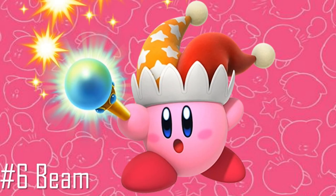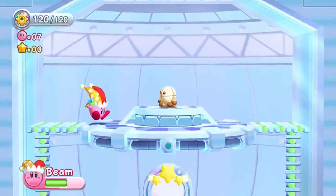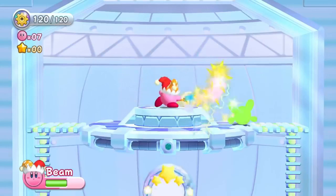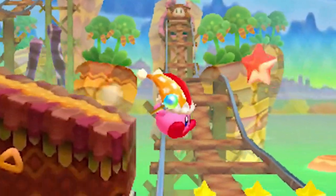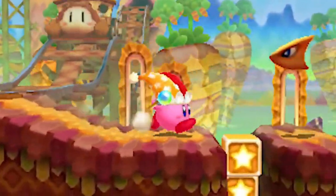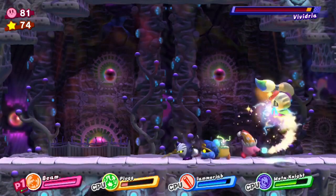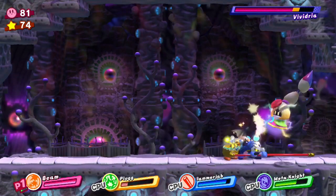Beam. From the get-go, Beam was one of the copy abilities that resonated with me the most, due to a combination of its concept — being able to shoot fricking laser beams at people — and its appearance, because I like the hat again. I don't know why it's just a hat, but I like the color combination and star pattern. In some respects, Beam is like a much weaker version of UFO, but one that you can keep like almost any other standard copy ability.